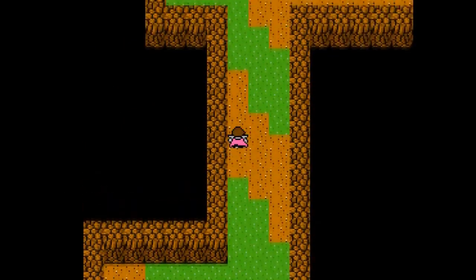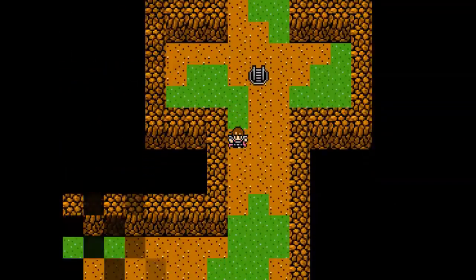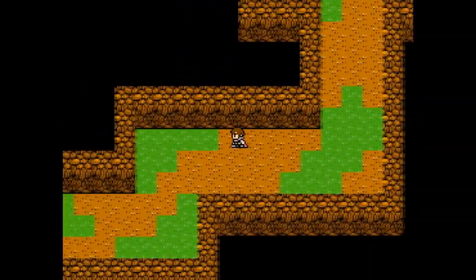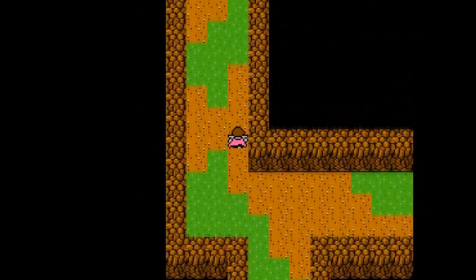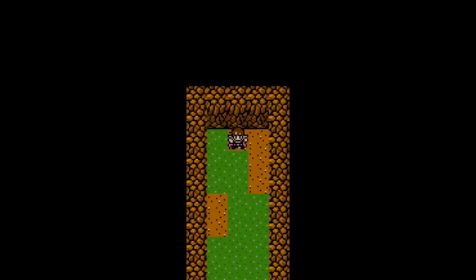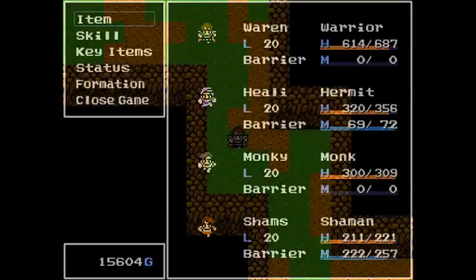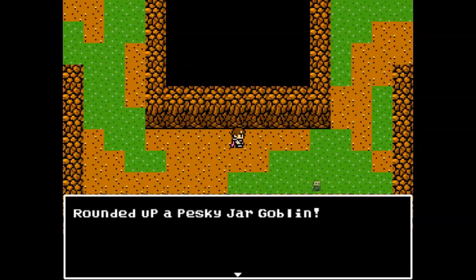I'm fishing around this area, and now that we have the ability to walk on toxic swamps, a whole part of the world has been opened up to us. Part of that whole new world are some caves that are blocked off by toxic marshes. This one here on the left seemed like a good place to start.